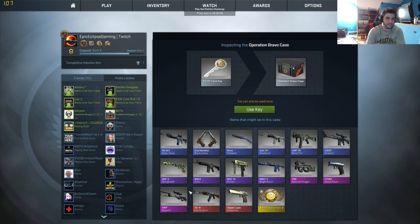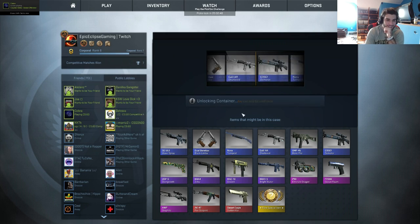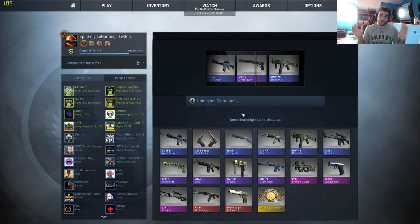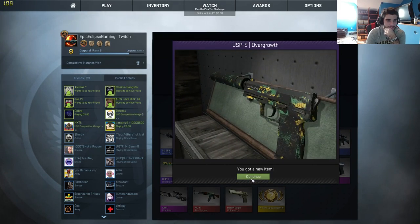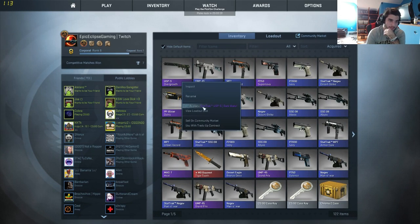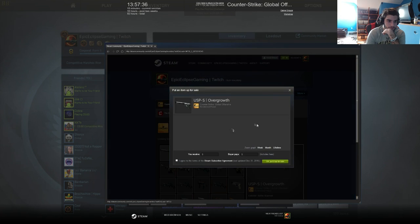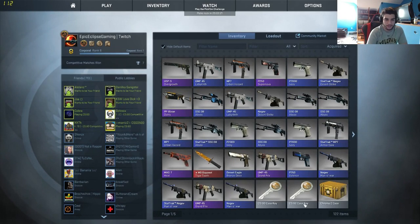I have this skin actually — I have the Graphite. The Fire Serpent is kind of cool — I don't want a knife... wait, I do want a knife. Let's see what we got — the ammo dragon factory new StatTrak, that's what we want. We got a purple — I was expecting to pull complete shit. That's not bad. I wonder how much those are worth — solid four dollars. Made some money back, not bad.